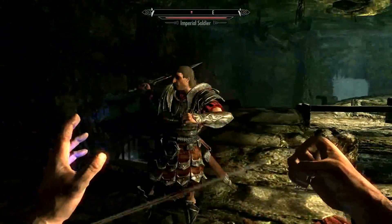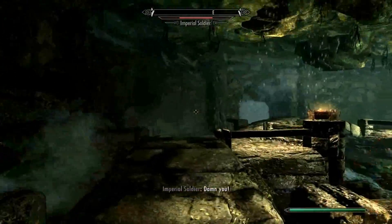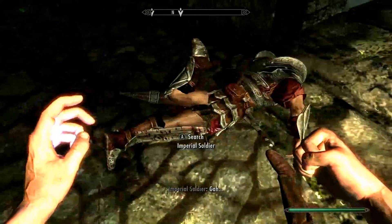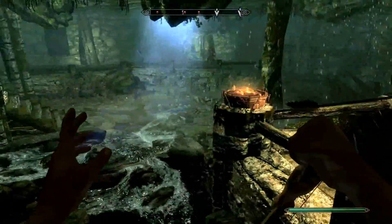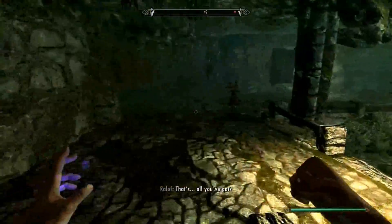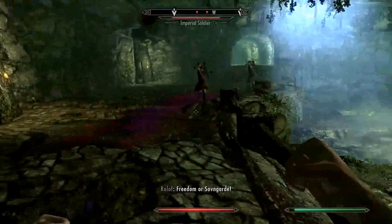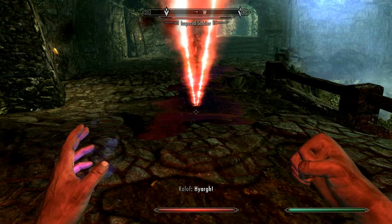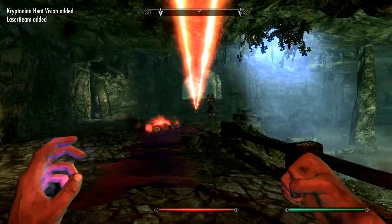I'm just gonna give this guy a punch - let's see how strong we are. Considering we are Superman, I'd expect a big increase in strength. He's a dodgy bugger. So what we're going to do is use the laser power to set these guys on fire.